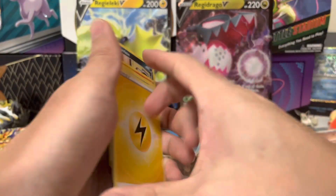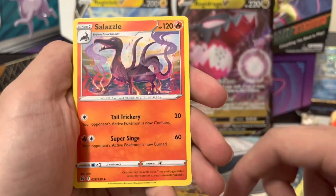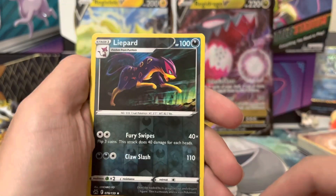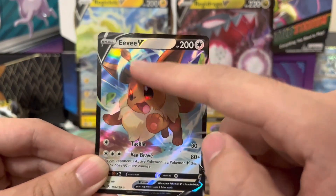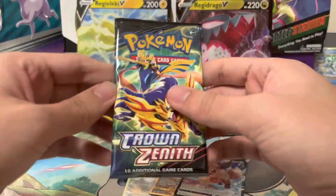I'm speechless. Continuing pack six: Electric Energy, Mareanie, Dusclops, Salazzle, Purrloin, Rockruff, Exeggcute, Cherubi, Mungus, Espurr, along with Eevee! I really like this card — that little rainbow on it. I think it signifies all the Eeveelutions. It just looks pretty nice.